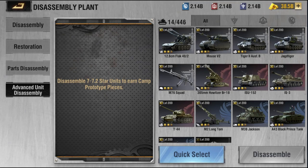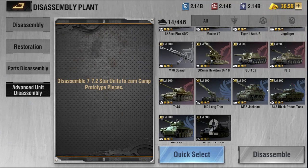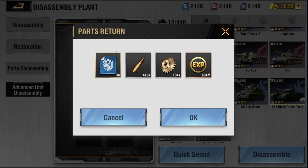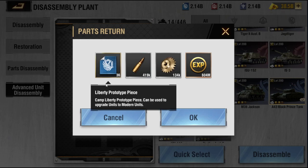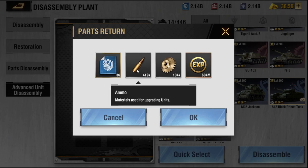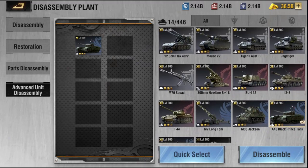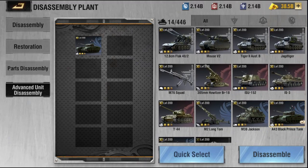Let's take the Liberty Heavy as an example — it's a 7.2-star unit. We'll click on it and click disassemble. This is what we get from the advanced disassembly: 36 Liberty prototype pieces, 416,000 ammo back, 134k components back, and 604 million ARMS XP back. This is a good way to build up camp-specific prototype pieces.